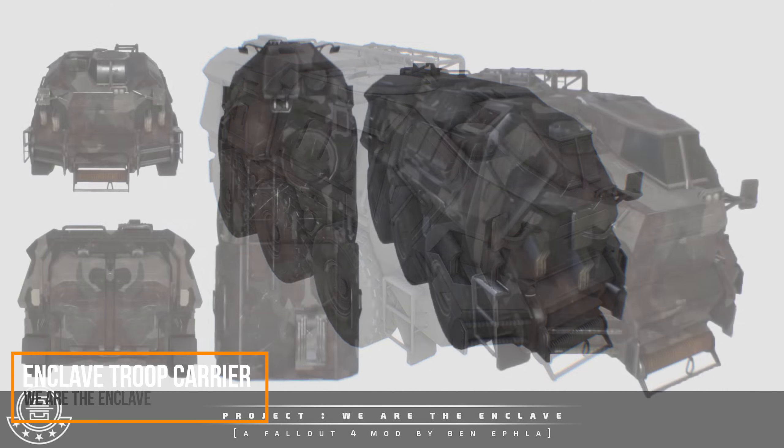I really encourage you guys to check out the Nexus page for this one — I'm going to have it linked down below. The mod page really goes through and details the process of creating this, how he started from a blank slate, then went on to adding some of the different textures, which I got to say look really cool. I really like the camo scheme here — it definitely has a nice Enclave vibe with those darker colors.